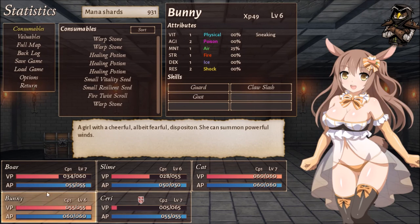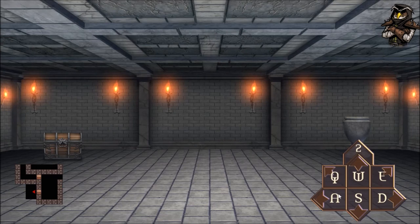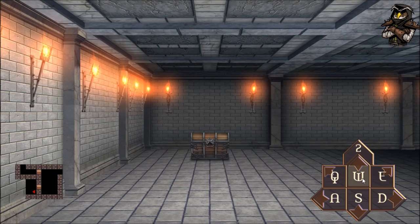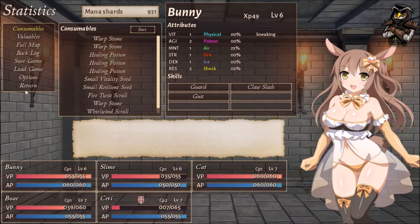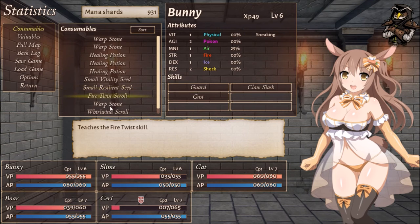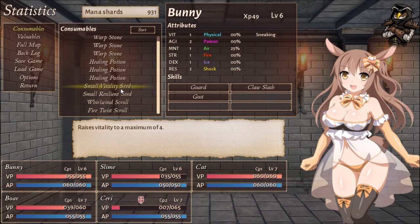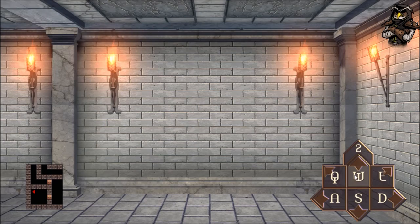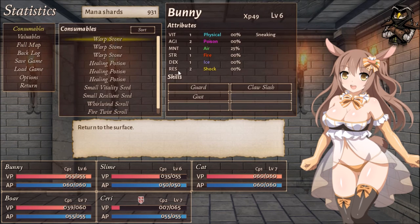Boar switches out for Bunny - let's grab these last few things and head out of here. Found a Whirlwind Scroll - teaches the Whirlwind skill. Let's sort our items. Our map is fully explored in this part. We just need to unlock one more door, but right now let's use our warp stone from consumables to get back to the surface because we're hurt.